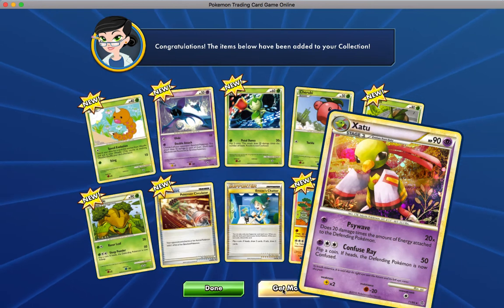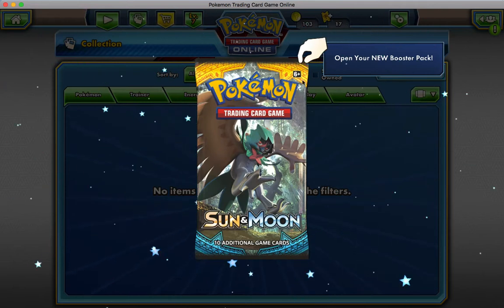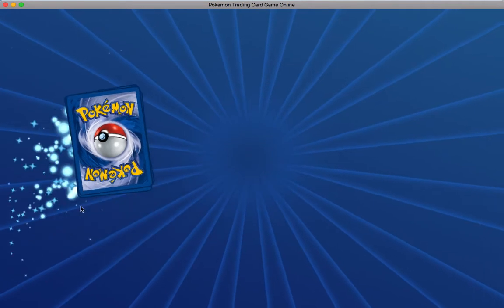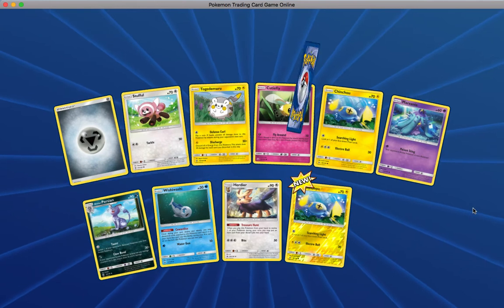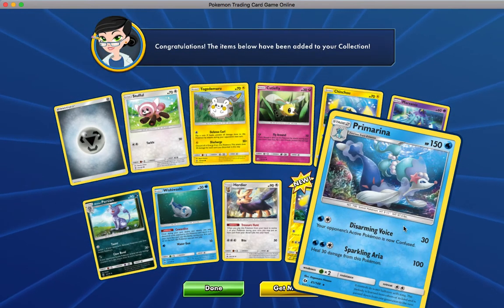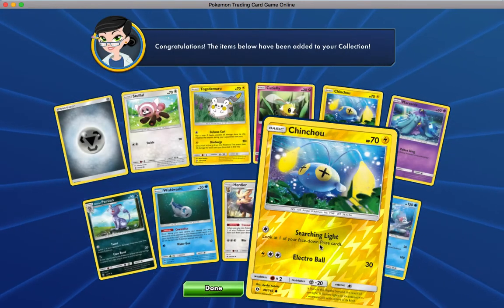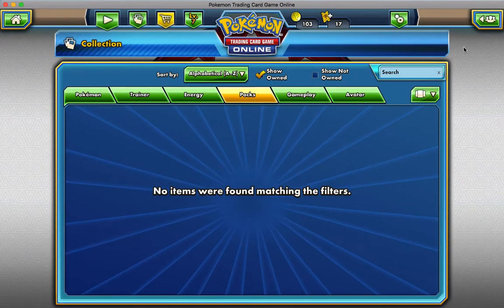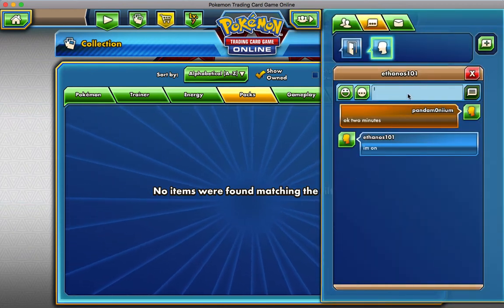Now we'll open up our Sun and Moon base set pack and see if anything good comes of that. It appears to be maybe a holo probably, and then the only one that I have not gotten is this Chin-Chou. Like I said, nothing too fancy.